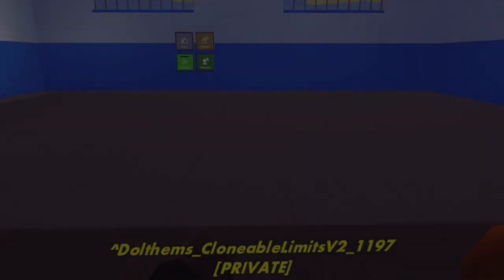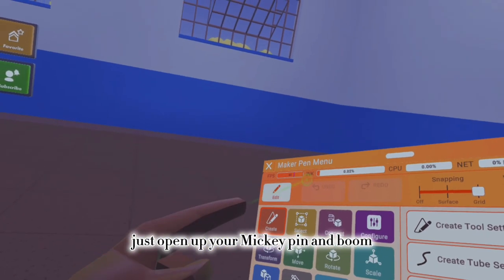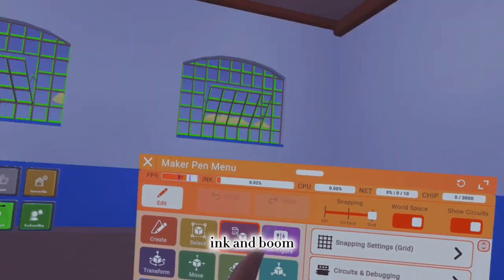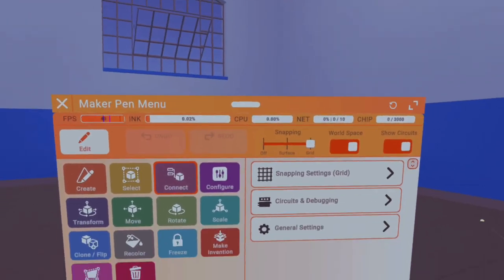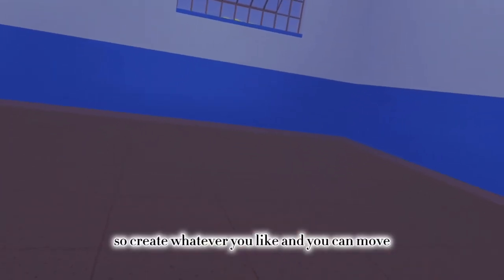Once you've opened it, just open up your Makey Pin and boom — FPS counter, ink, and boom! You have over 3,000 ink on your device. Isn't it nice? Create whatever you like.